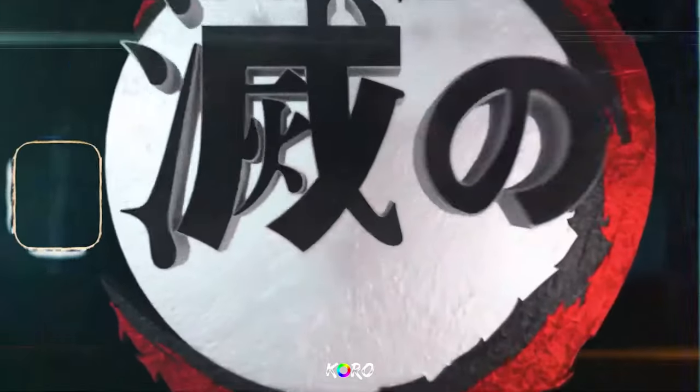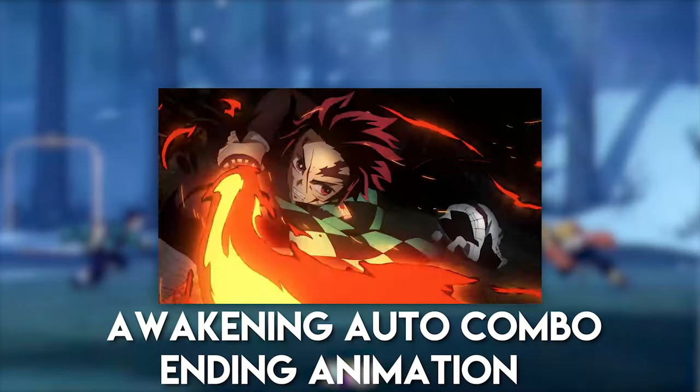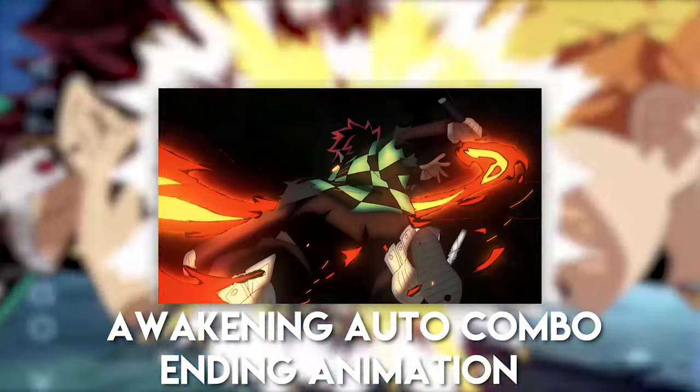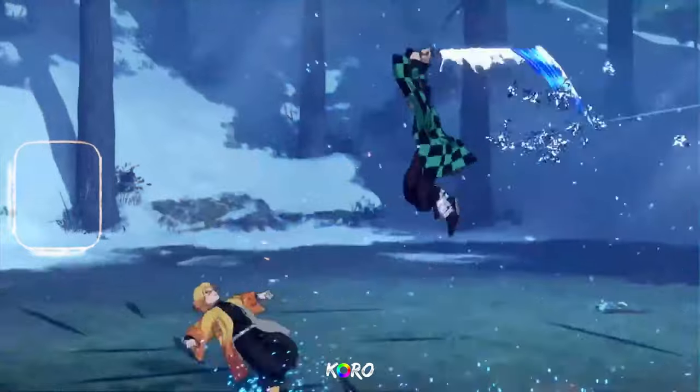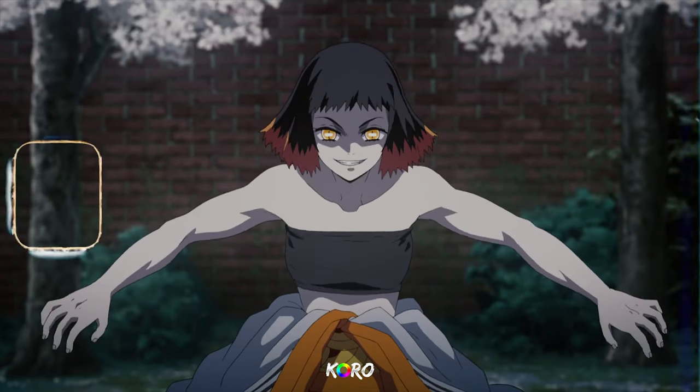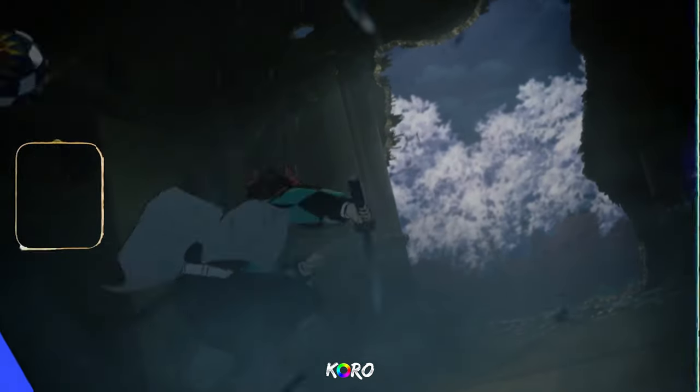Moving on to the end of his combo animation when you go awakening — I feel like the end of his combo animation would look something like when Tanjiro was really trying to get Rui and was really trying to slash him. I have it up on screen. I feel like there'll be a sick way to add that animation in for the end of his auto combo once you go into the awakening state.